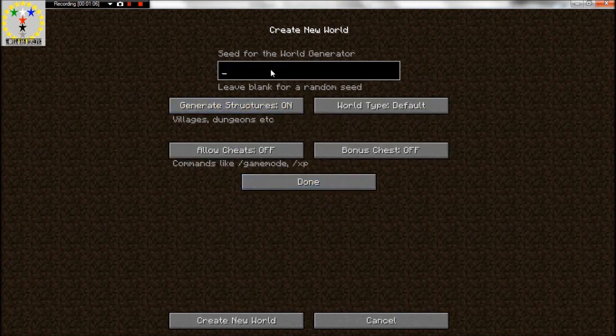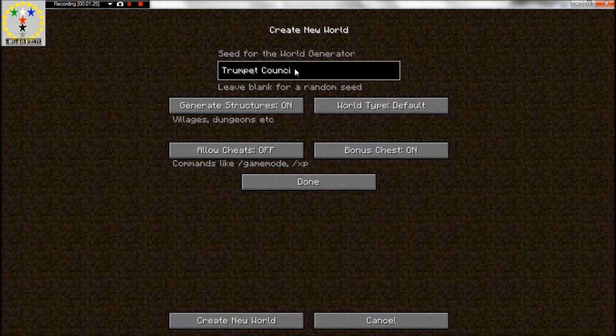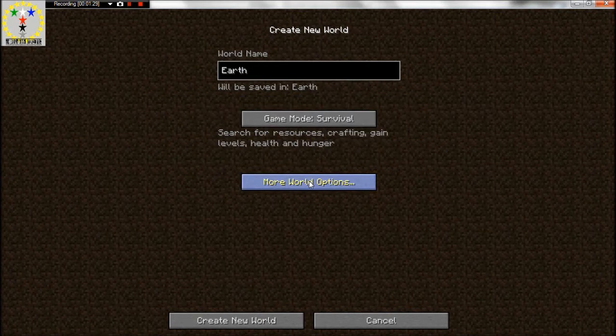More world options — we're going to put in a seed, we'll try that later. Bonus chests, obviously. Cheats? No. Default world would be default. Large biomes is just larger biomes, so I'm just going to do default. I'm going to put 'Trumpet Council' in there and see what happens. Done. I'm going to play Create New World.